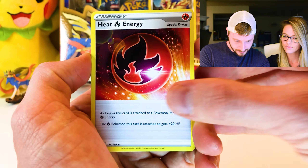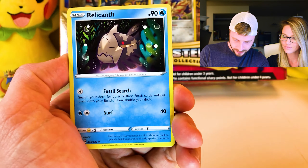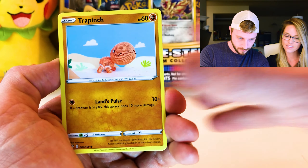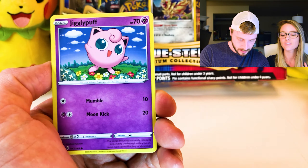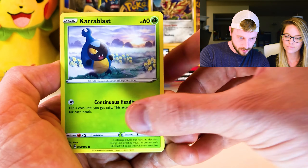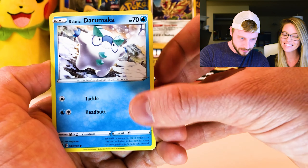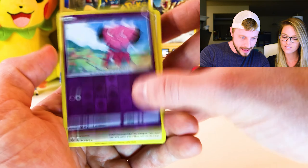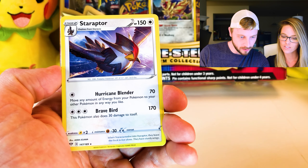We have a Fire Energy, Heat Energy. Relicant, Zwellus, Trapinch, Jigglypuff, Ducklet, Carablast, Darumaka, a Reverse Holo Snubble, and we have our Staraptor.